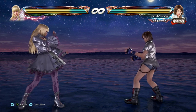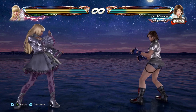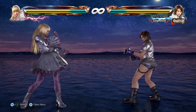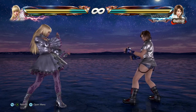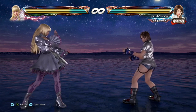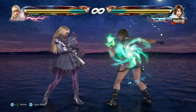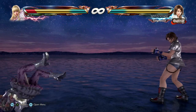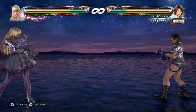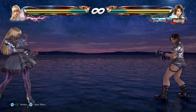Now we have Asuka. Her four-four-three is a really good move — on block it's minus nine so it's safe. The pros: it's a tracking move, safe on block, and a mid counter hit launcher. It also high-crushes, I believe — correct me if I'm wrong on that.